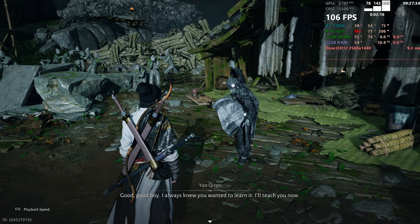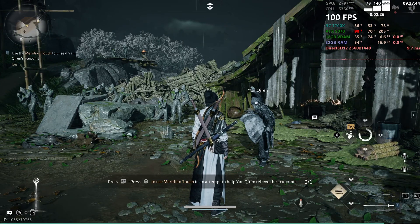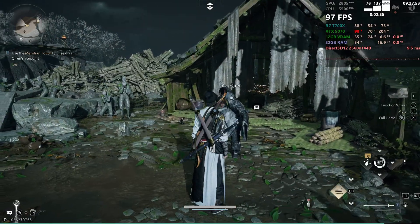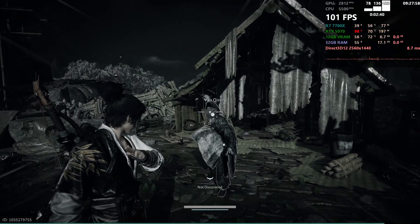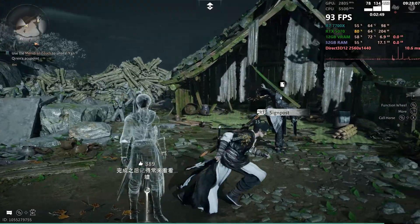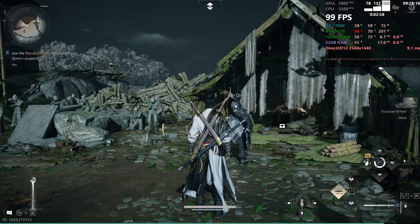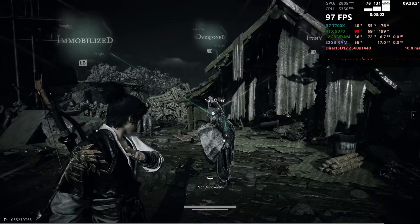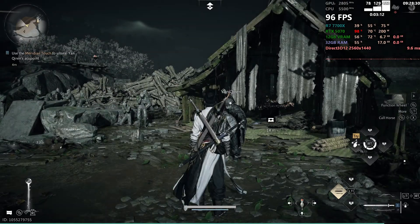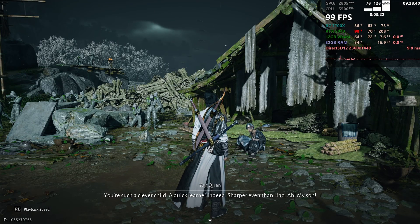There's Meridian Touch. Press RT and X. Back up, back up. RT and X — and there we line him up. Wrong button. RT, X. He's immobilized. There we go — I'm learning, I'm learning. I learned a Meridian Touch.